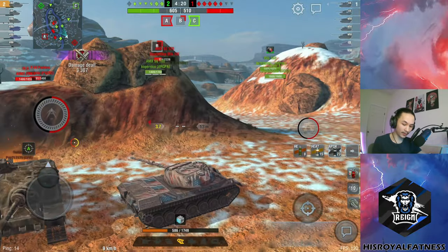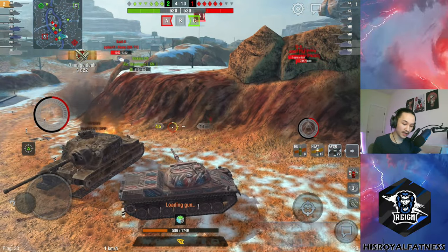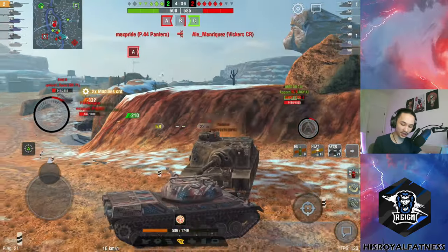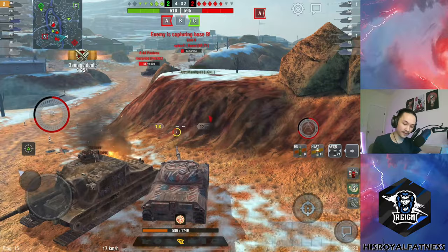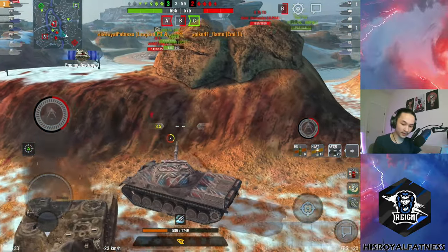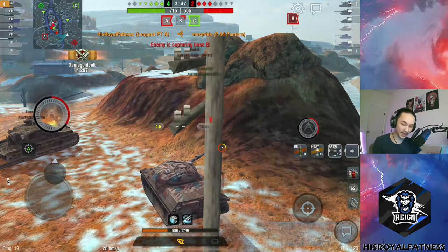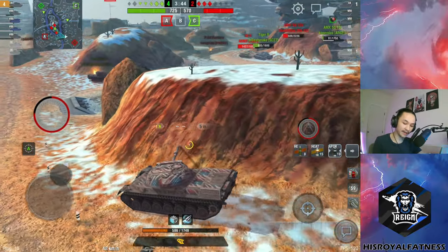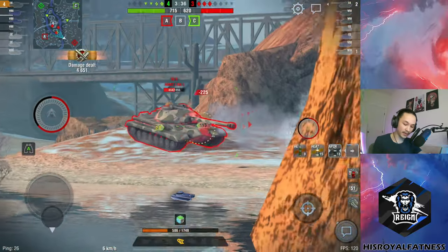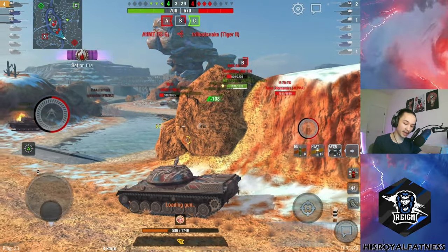There's an Emil 2 coming up through the mid, so I have to pressure this Tortoise. I put a shot in but we lose quite a few hit points. I go more passive here because I'm a two-shot for vehicles like the AMX, Emil, and IS-5 — taking a ton of damage now would be the worst thing I can do. The Emil 2 fires and retreats, meaning he has only one shot in his clip. I put a shell into him, then pick up kill shots on both the Emil 2 and the Pantera. Now I can push around behind the IS-5 using my mobility advantage to get to their sides and clear their spawn.